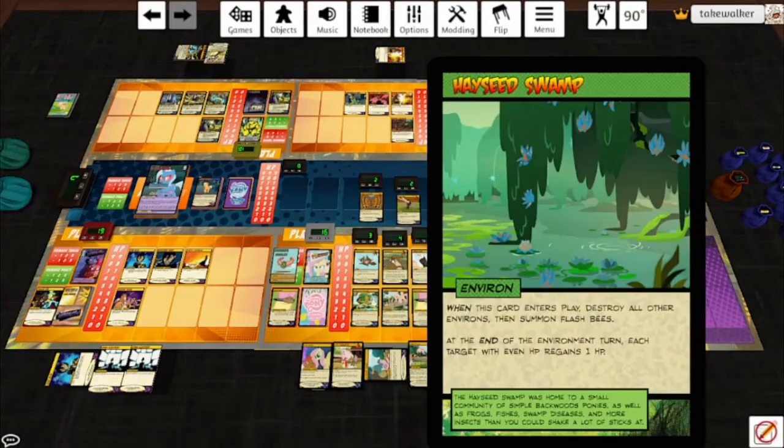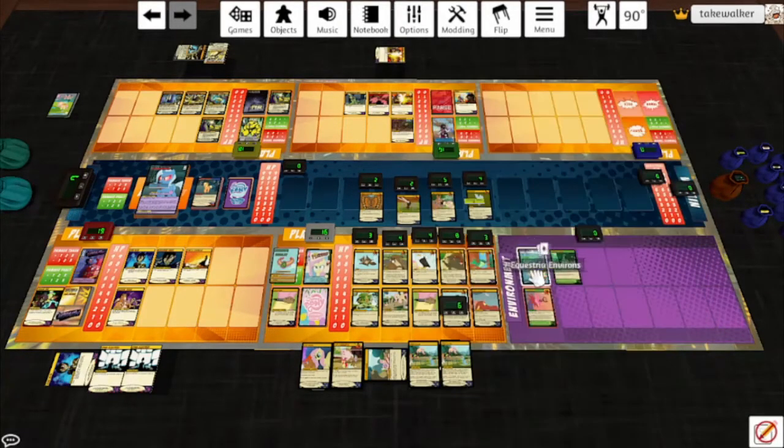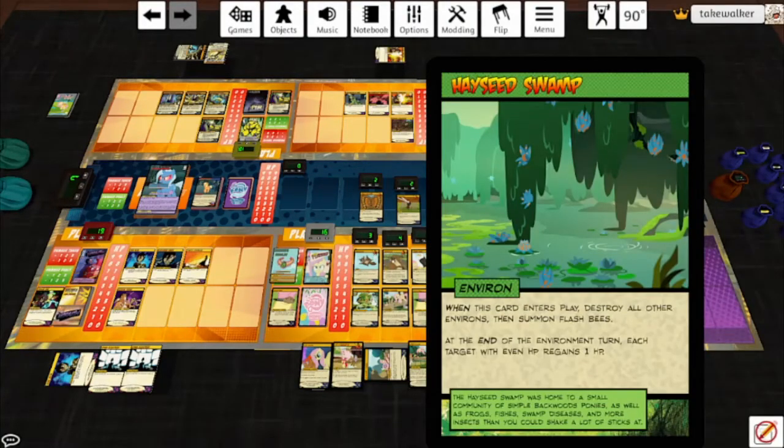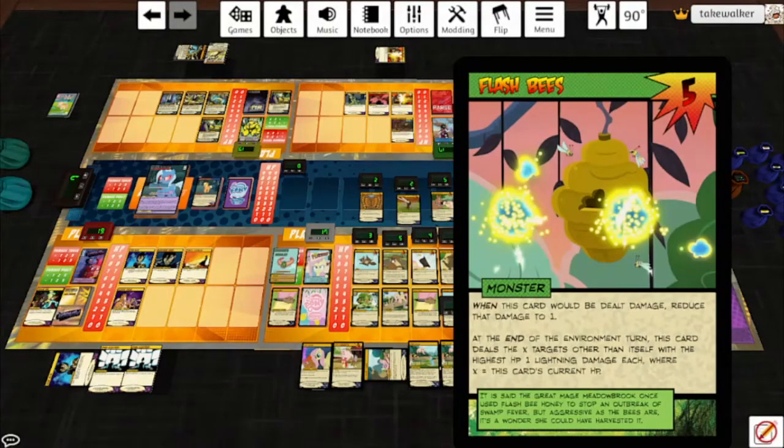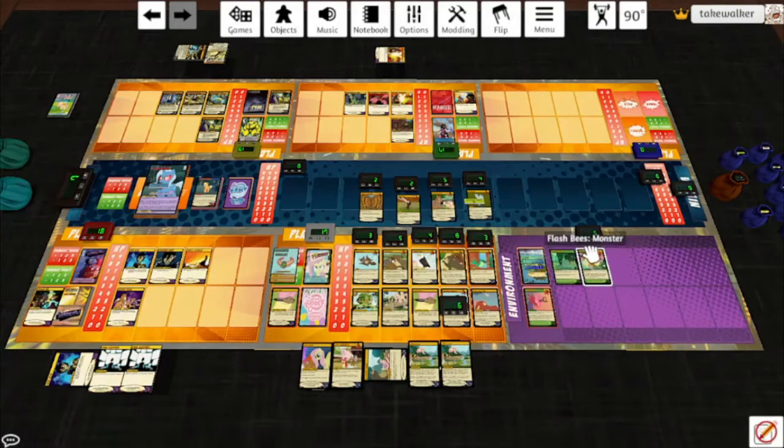Equestrian Environs plays Hayseed Swamp — this card destroys other environs and summons the Flash Bees. In the environment turn, each target with even HP regains a hit point. Flash Bees: when this card would be dealt damage, reduce that damage to one. In the environment turn, this card deals the X targets other than itself with the highest HP one lightning damage each, where X is this card's current HP — so the five targets with the highest take one each. Trixie is still the opponent. Weather Spell: discard the top card of the villain deck, that's a two. Trixie deals that card's number of non-villain targets with the highest HP two irreducible cold damage each — which means she hits Fluttershy for four because it gets redirected. End of turn she hits the opponent for two, reduced to one.